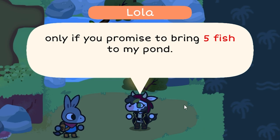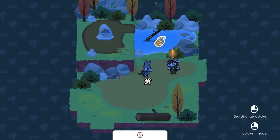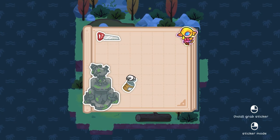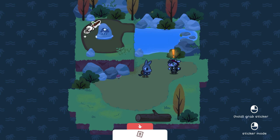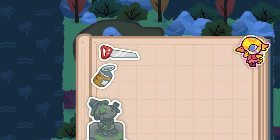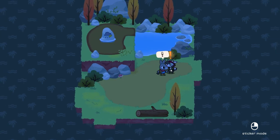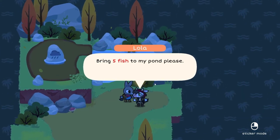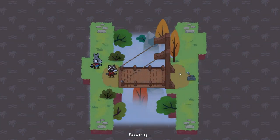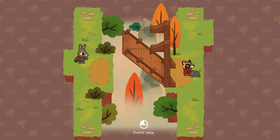Only if you promise to bring five fish to my pond. I'm glad we now have a different quest — it's still the same quest but a different location with additions. We'll have to make it rain here, so we'll need to bring a cloud or something. Let's take the fishing rod with us. Oh, it's Rocky! What are you doing?